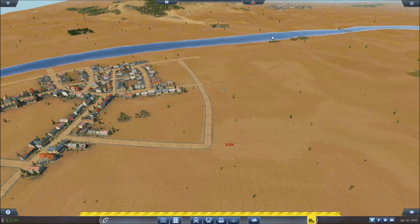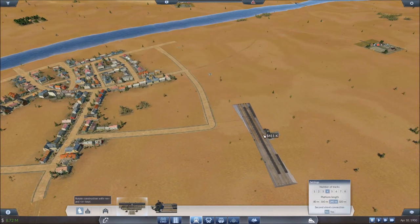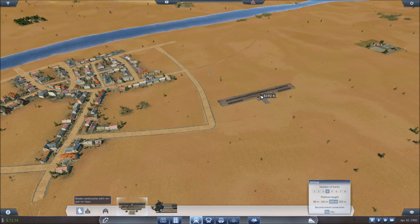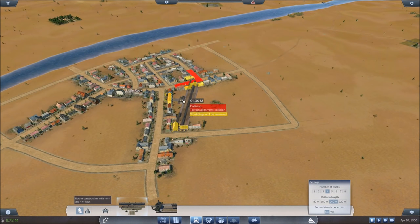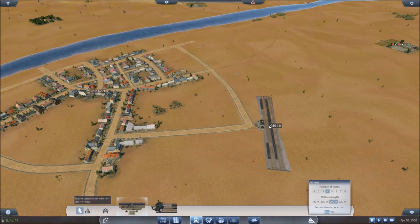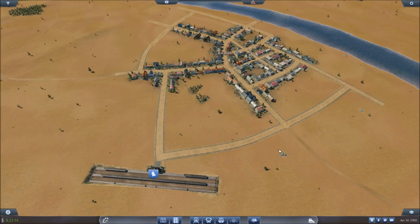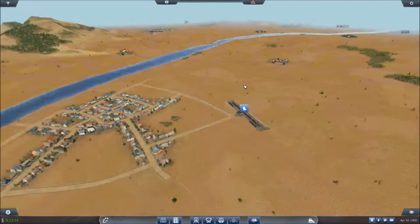We're going to put our train station pointing towards the next city we want to go to. Since this is going to be more of a transit hub, we'll start with a bigger train station — four tracks and a bit of a longer platform. You can always upgrade these later, which is great. To rotate stuff, it's M and N. For finer micro rotations, hold down the shift key. You'll notice when you go close to a road, some buildings get highlighted — that's your catchment area, where people would hypothetically walk from to the train station.